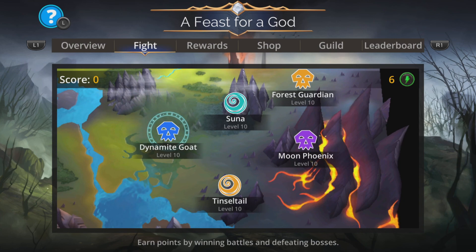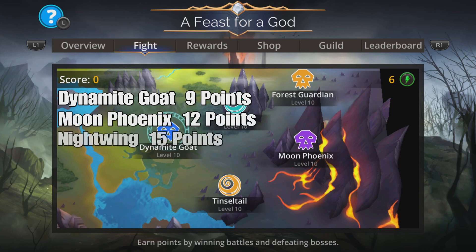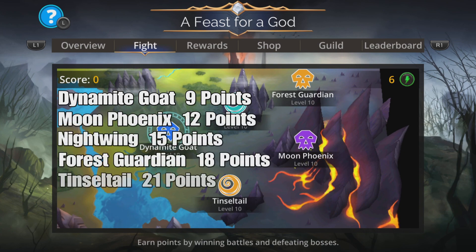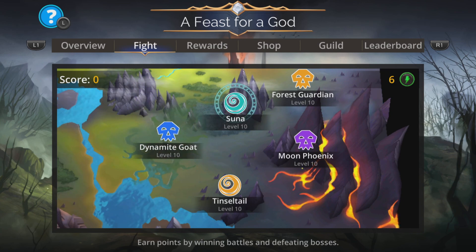There are six battles you can encounter during this event: Dynamite Goat, Moon Phoenix, Nightwing, Forest Guardian, Tinsel Tail, and Suna. The battles are randomly chosen and all have an equal chance of appearing on the map. You get meat and cakes in this, worth various points. Each meat is basically worth 3 points and each cake is worth 7 points, and battles drop a variable number — on average about 1.18 times the base amount.